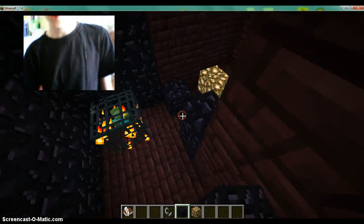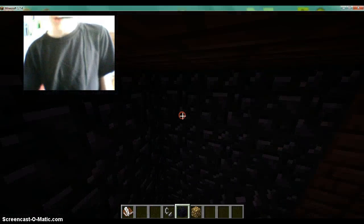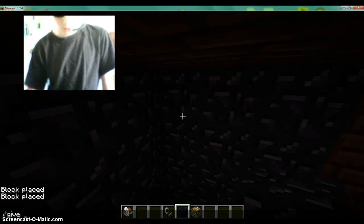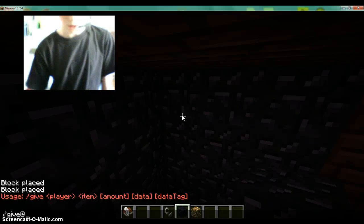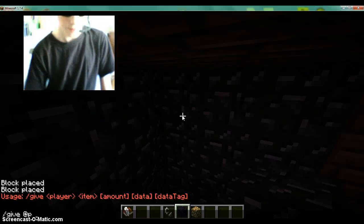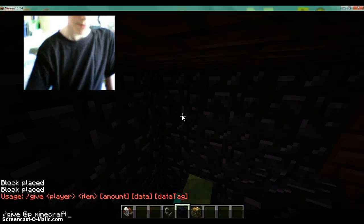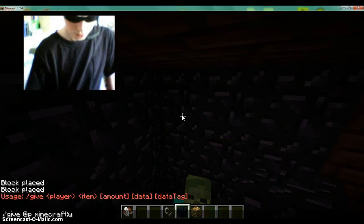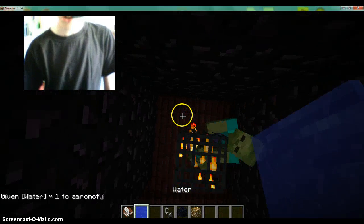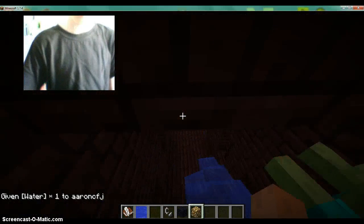You can't get a water bucket in a fortress, which sucks, so I'll just give myself one. What's the syntax? At, at, at... Minecraft, Minecraft, Minecraft — Minecraft 6. Okay, that is the cheat. That is how to get water in the Nether — that is the cheat way.